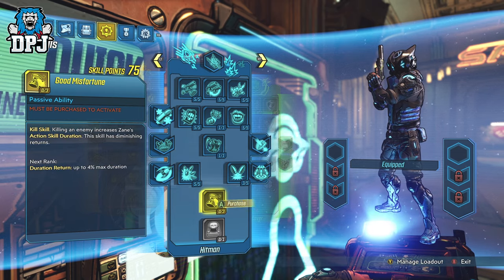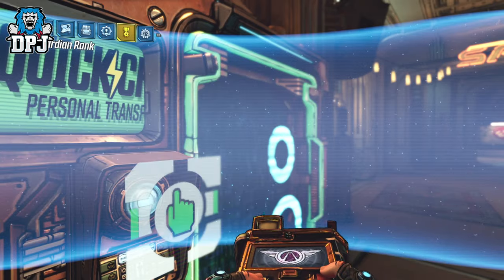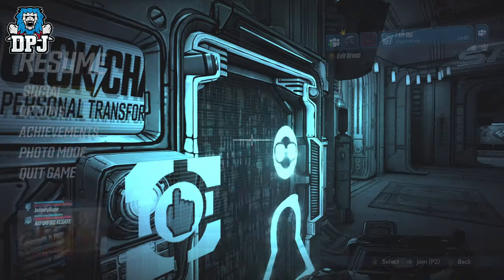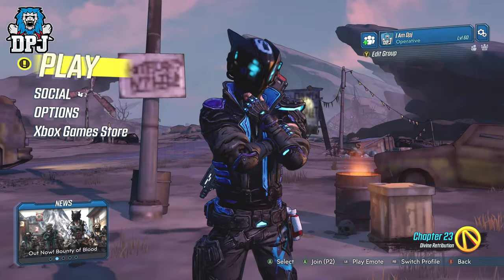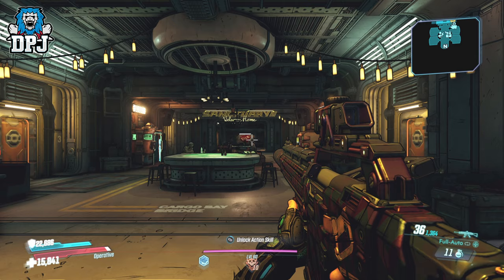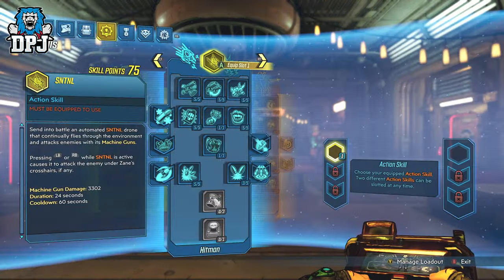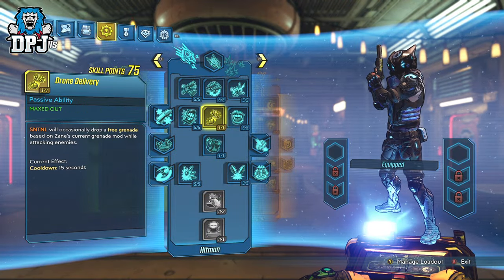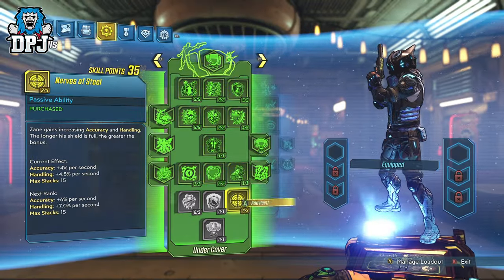This is the important part — you need to quit out of the game while you still have those points showing as available to spend. If the game does catch up, it will deduct all the points and it will be too late. So what I did was, to create extra lag the second time of doing this, I quickly spammed bumpers and then quit out of the game. Loading back into my own Sanctuary, I had the points there to spend, but the ones I had already spent still registered as being spent.